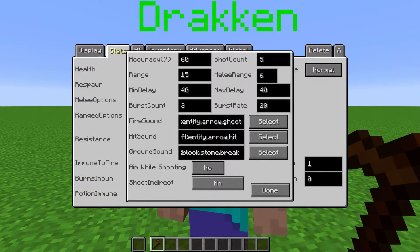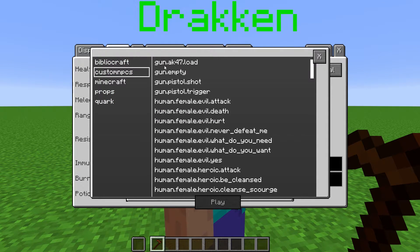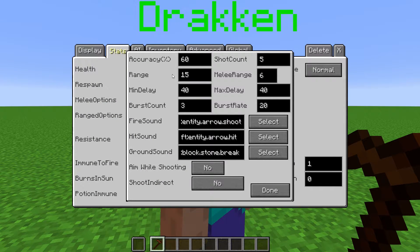Fire sound is the sound that is played when the projectile is shot. Hit sound is the sound that is played when the projectile hits a target. And ground sound is the sound played when the projectile hits a block. When selecting a sound, on the left you have categories for the sounds, and on the right you have the list of all sounds within that category. You can click play to preview the sound, and to select the sound you double click it.